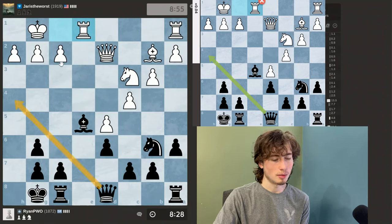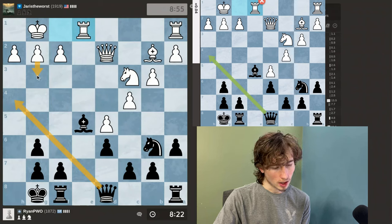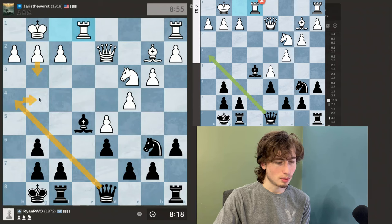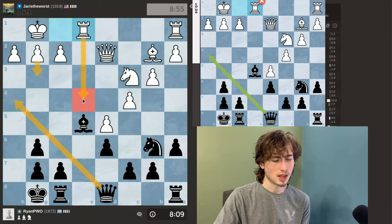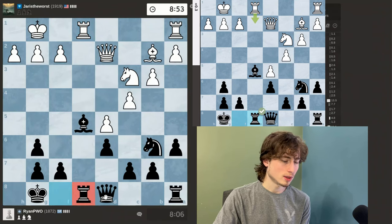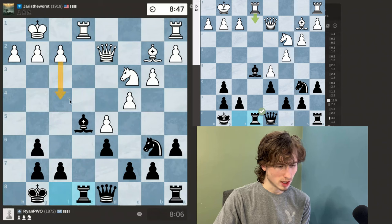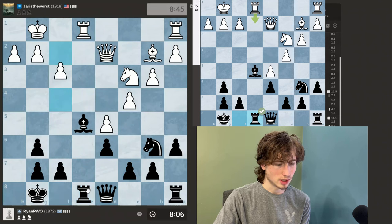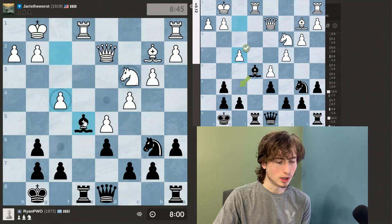So I could threaten mate. He can't push his F pawn, but he can push his G pawn, obviously attacking my Queen, so then I would have to move my Queen somewhere — maybe here, because then I would still be able to threaten. Actually no, this isn't really good because then he could move his Rook and attack my Queen. So I'm just going to move my Rook, kind of challenging his Rook.